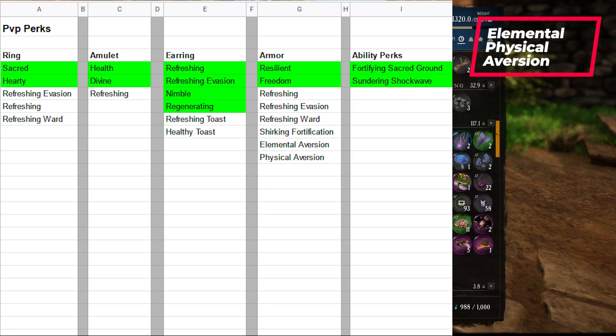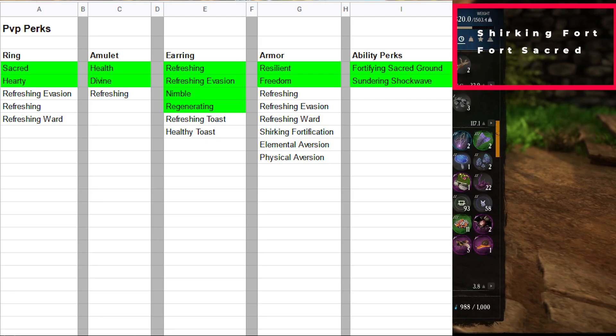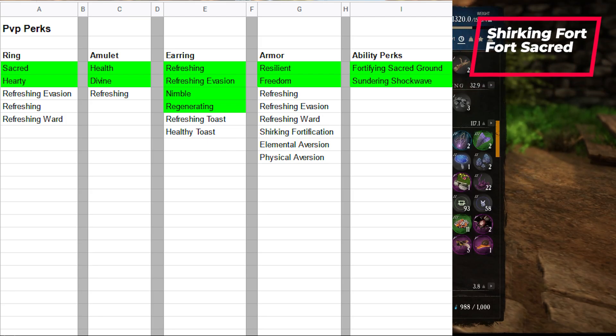There are some new perks in the game that are going to be pretty amazing — for example, shirking healing. Anytime you dodge through an attack, you can heal, and stacking that up five times would be absolutely crazy. I haven't been able to test that, but I imagine it's going to be pretty good. After arenas are released and we start getting more gear, I'll be doing an updated video. For right now: resilient, freedom, and then either refreshing, refreshing evasion, elemental aversion, or physical aversion. Refreshing ward is also great as a healer because you're going to be getting hit a lot. Shirking fortification is amazing too. As far as jewelry, the ones I listed here are pretty much best in slot.